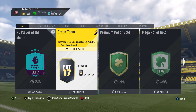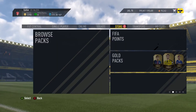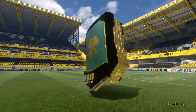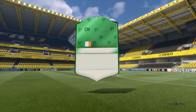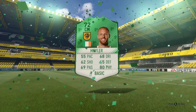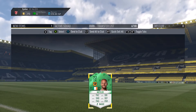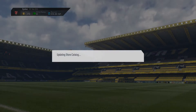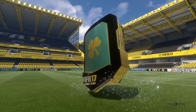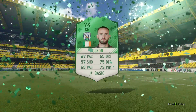Instead of wasting the Aubameyang money on more packs, I've decided to use it to complete more guaranteed green team SBCs. Two more packs to go - two more of those amazing green flares to see. It's going to be - yo! The one I wanted, David Meyler! That looks so sick. He'll be a pretty fun player to try out. And the last one - with the money from Aubameyang I went and bought more green players to complete SBCs. It's Wilson from West Brom this time.